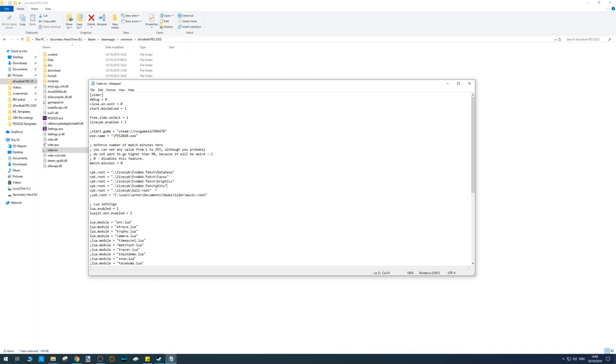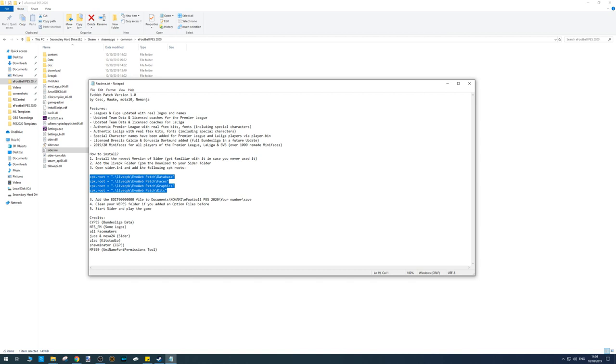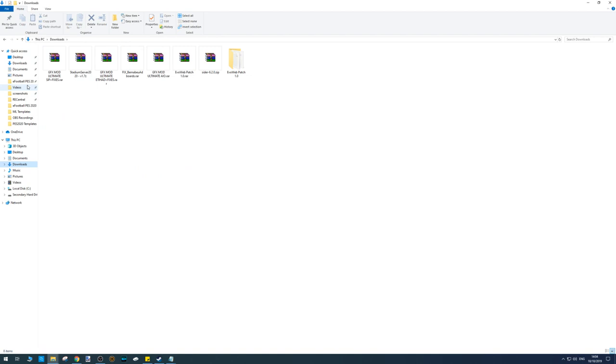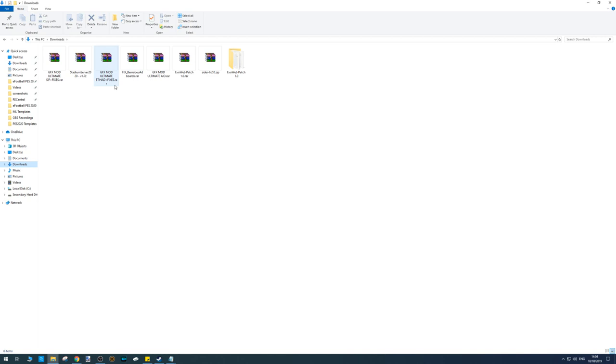Just where that CPK ball root was, paste in the other links as well. Next, add the live PK folder — I'd recommend adding your eFootball PES 2020 folder to Quick Access by dragging it up there, so it's pinned and easy to jump back and forth. Copy live PK and paste it into your eFootball PES 2020 folder.